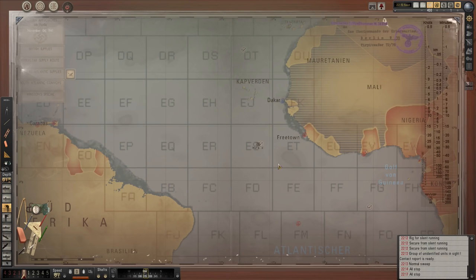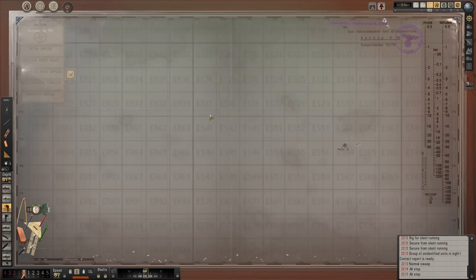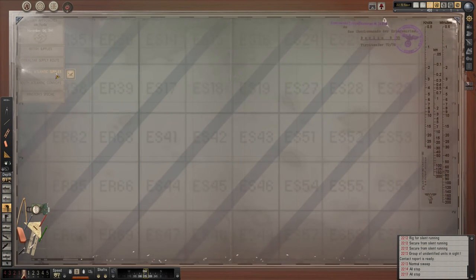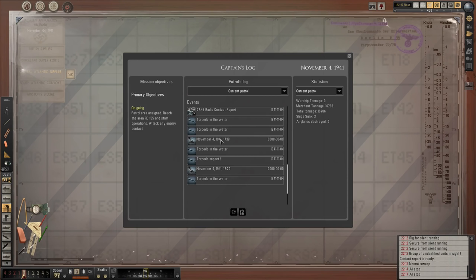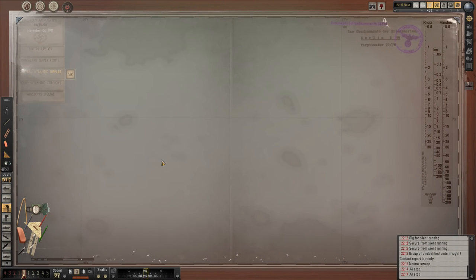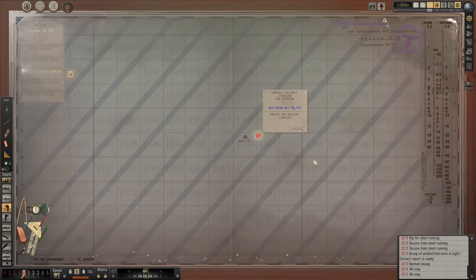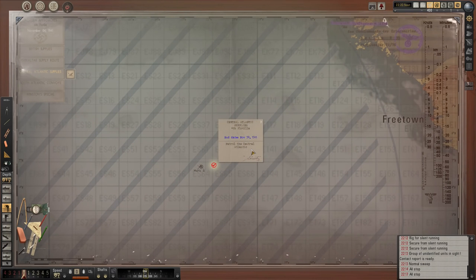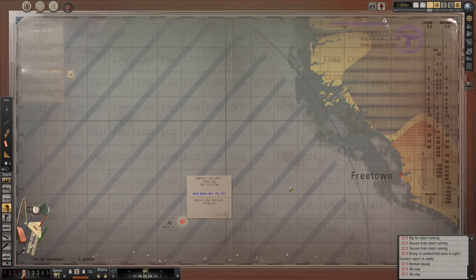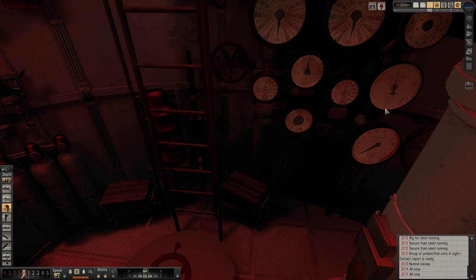We'll come back and start patrolling around this area. Looking at the captain's log it should tell us FD 11 55 - where's FD? So FD 11, 50 would be in the middle, so 55 would be somewhere around here. We need to go and do that just to get it signed off and then we'll probably get an encrypted message from the BDU telling us to search another area. But for the moment we're just going to concentrate on this convoy which is right here right now.